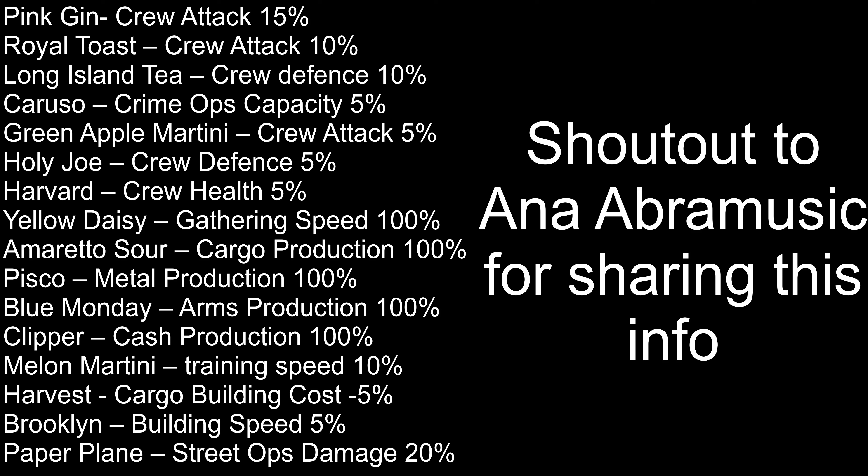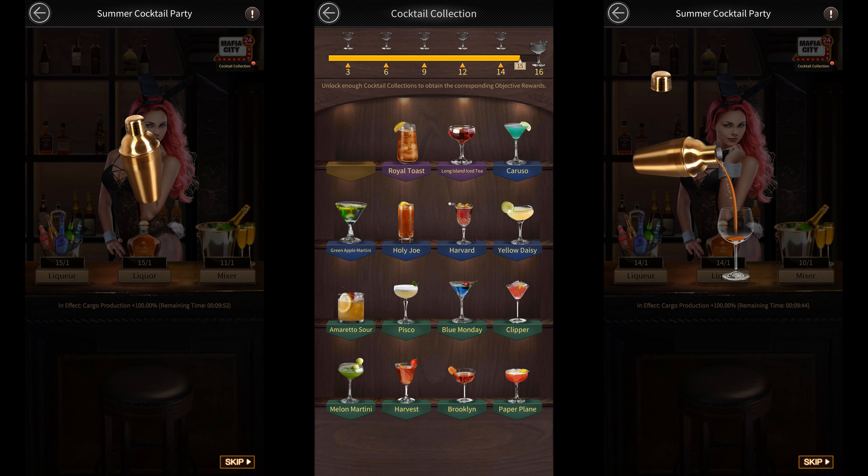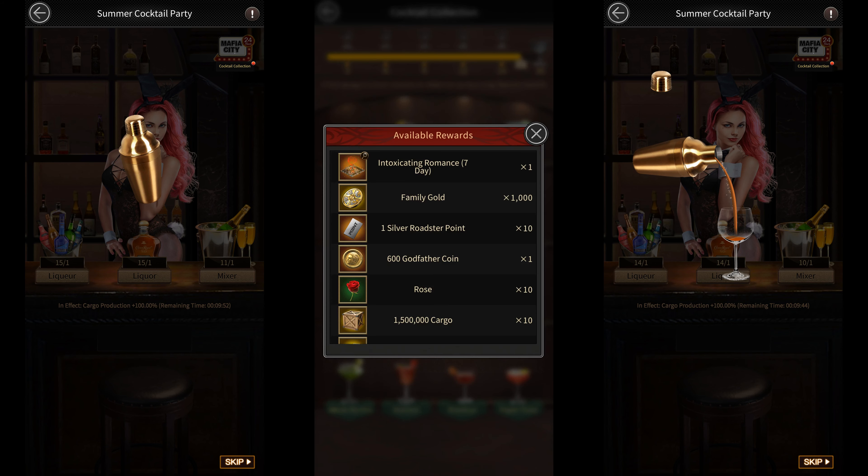The buffs cannot be stacked, so if you drink multiple cocktails in a row, then you'll only get the buff of the last one. This event is somewhat similar to the Fishing event. You're required to collect more cocktails to get rewards, and you get the final reward once you've collected all 16 cocktails, which is a 7-day intoxicating romance turf effect along with other rewards.